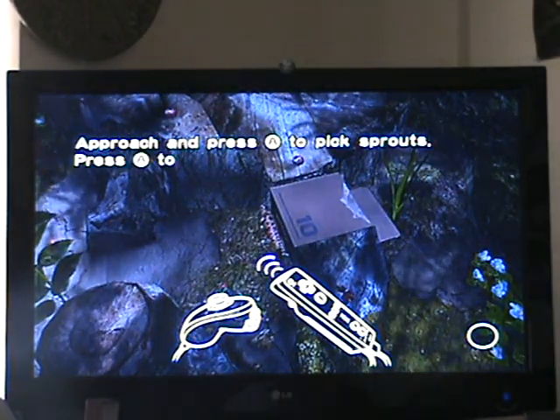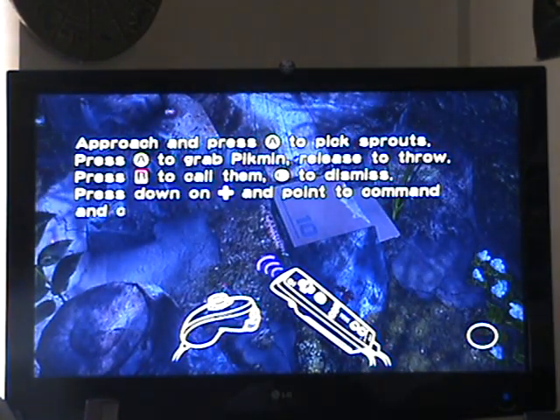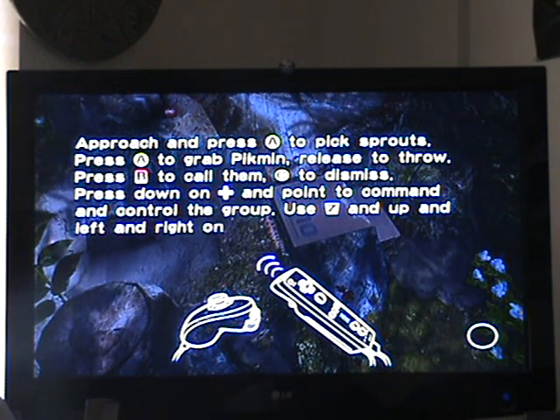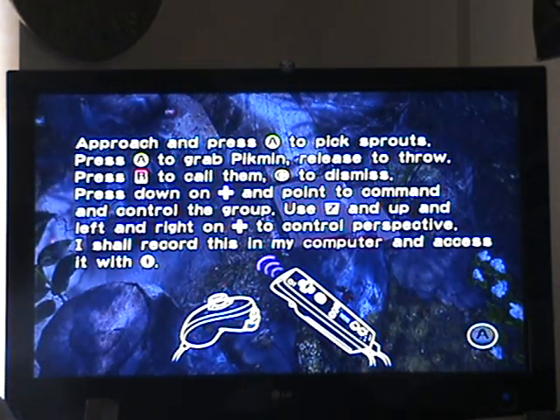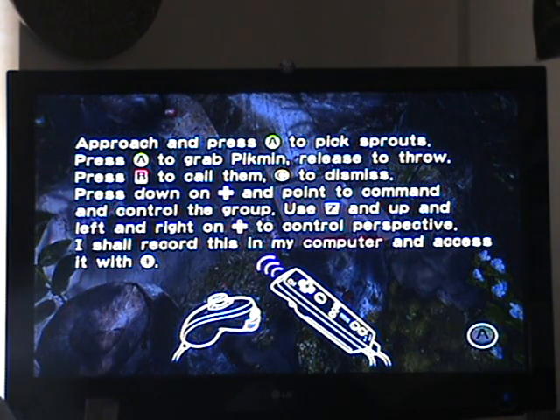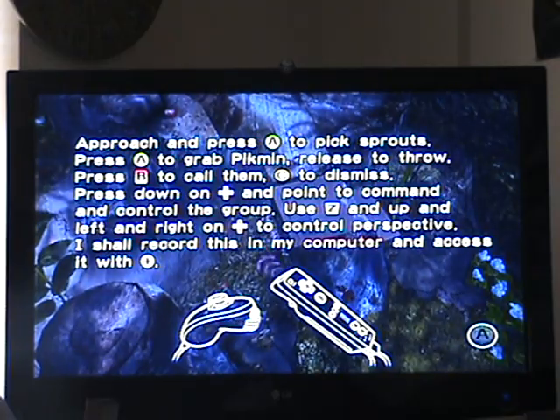Oh boy. "Approach and press A to pick sprouts. Press A to grab Pikmin, release to throw. Press B to call them, C to dismiss. Press down on the control pad and point to command and control the group. Use Z and up, left, and right on the control pad to control perspective. I shall record this in my computer and access it with the Wii mode plus button."